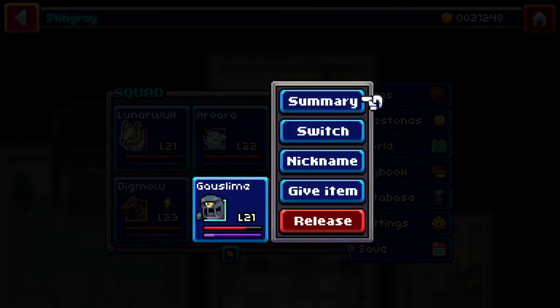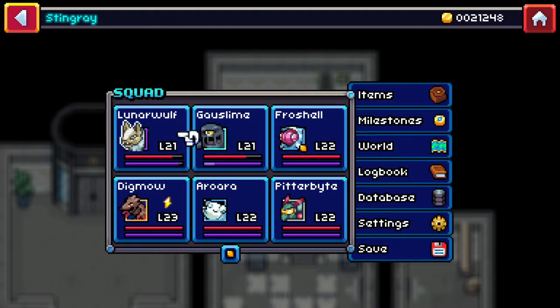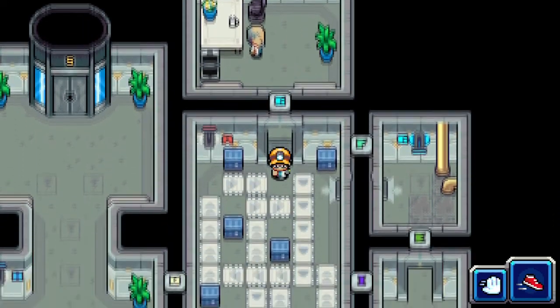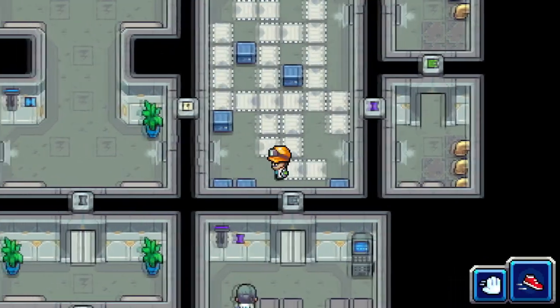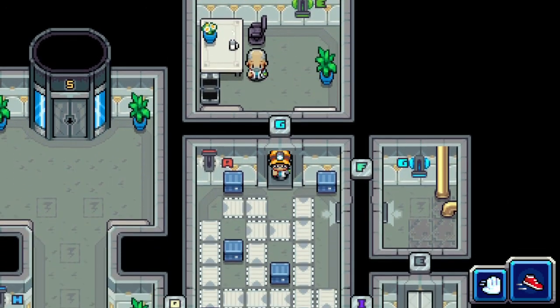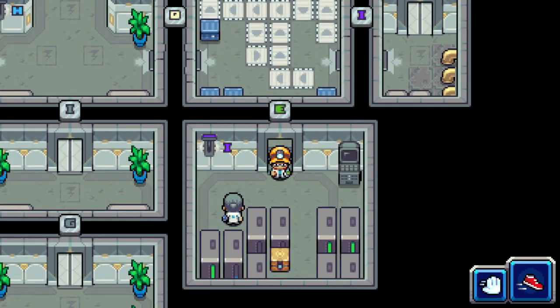That's going to be our episode. I still would like to get Gossline and Lunar Wolf up to level 22 and then focus on getting Digmaw up. Let's go ahead and flip that switch and head on down to get ready for the next episode. We must have already flipped it — I must have accidentally switched it when I ran by. Okay, we're in here and ready for the next episode. Thank you so much for watching — we're gonna start here and see how it all ends. Thank you, and I'll see you in the next episode. Bye everybody!